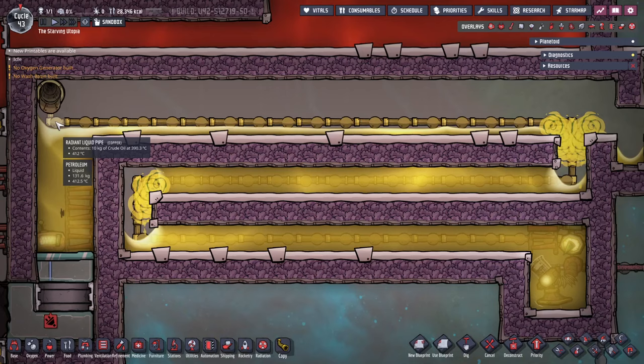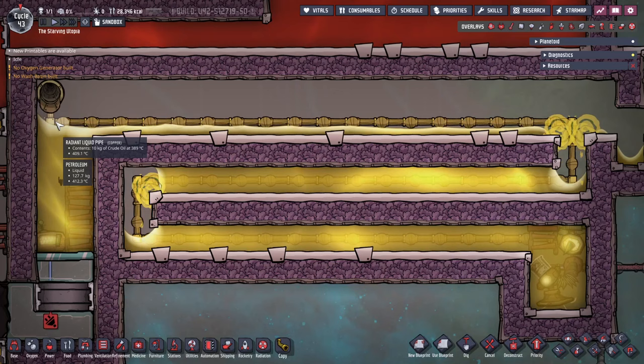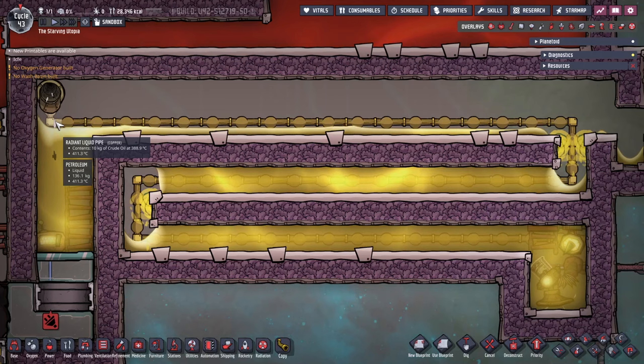Atmosuits will be required due to the temperatures and vacuum. Here is how I build most of the design and then vacuum out. This design runs back and forth to make it more square — the exact shape isn't important, but the length is. The point of this heat exchanger is to heat up the oil to near the boiling point of 403°C.